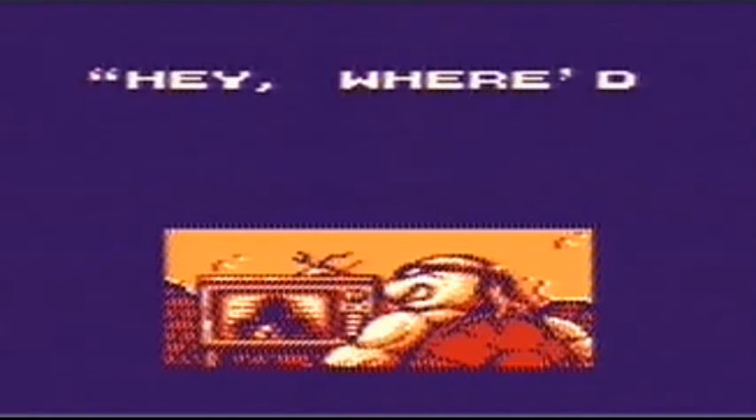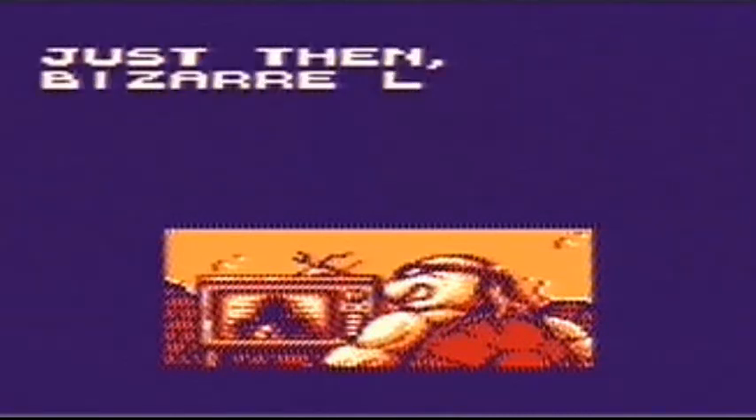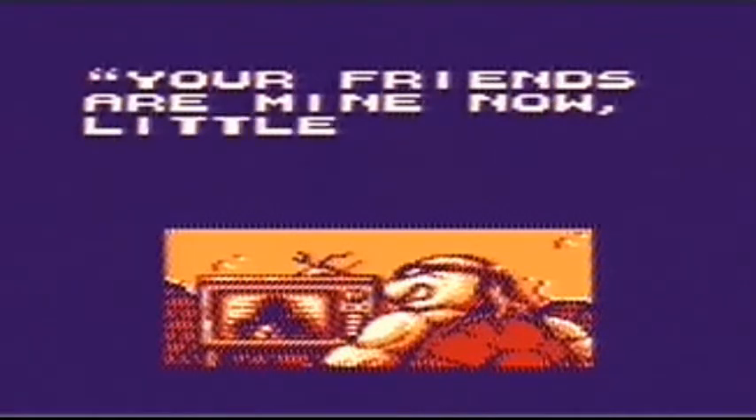Teenage Mutant Ninja Turtles 3: Radical Rescue has Shredder kidnap Leonardo, Donatello, Raphael, vivacious Channel 9 reporter April O'Neil and Master Splinter whilst Michelangelo was out collecting a pizza. Returning home and spying the TV still on, Shredder appears and tells Mikey that if he wants to rescue them then he has to go to an abandoned mine on the outskirts of New York City.